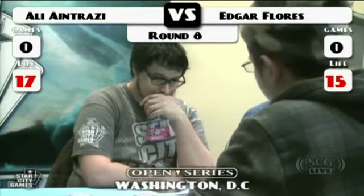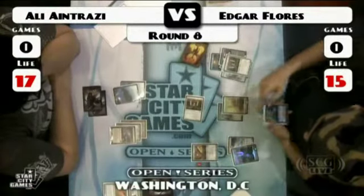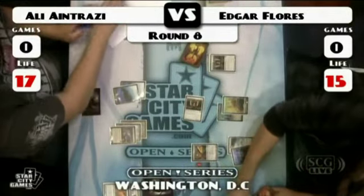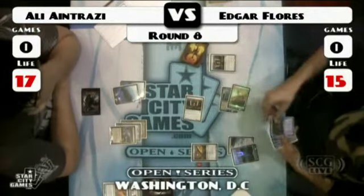I was very confused for a second. That was an interesting play — he swung with his Mystic, and Ali said Mystifying Maze. So he said, alright fine, I'll kill everything and get my guy back. Pretty good.